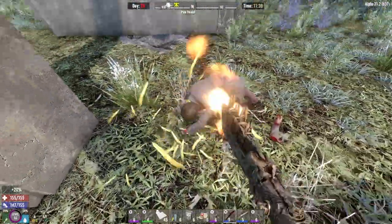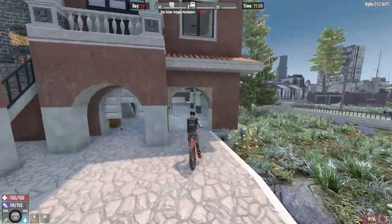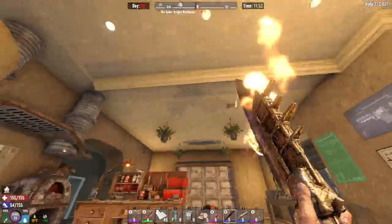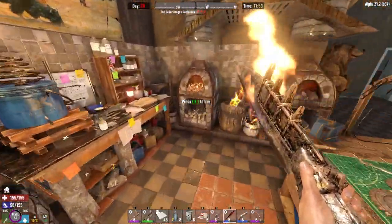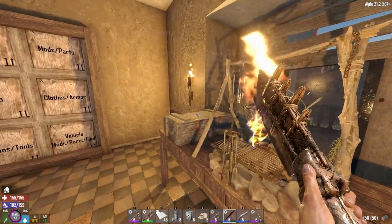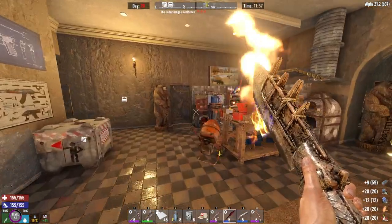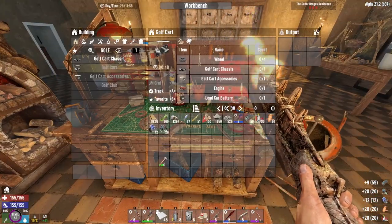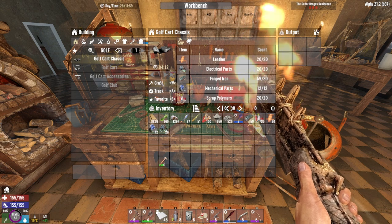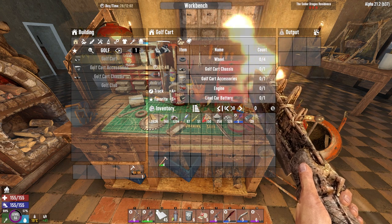Took a zombie's arm off and he's down. We can now drive straight into our garage — that's pretty sick. The forged iron is ready, so let me start making the golf cart chassis. I actually had nine forged iron made already. Let's craft this up — only gonna take four minutes.